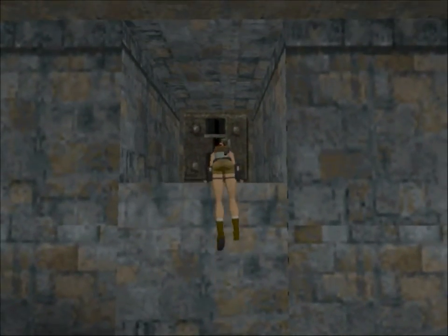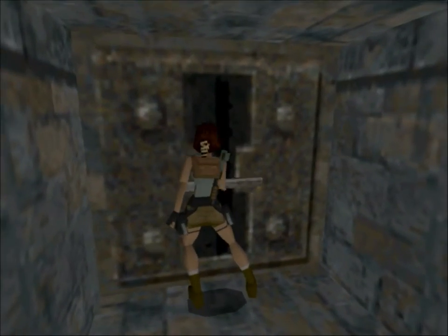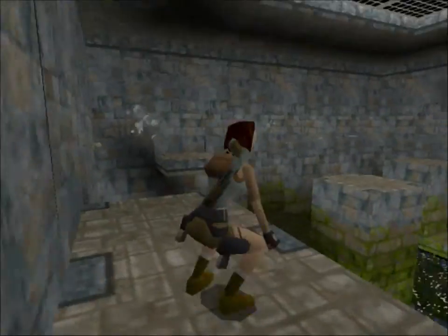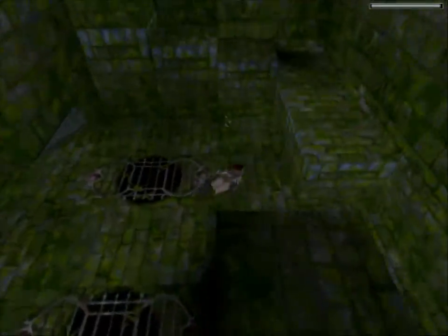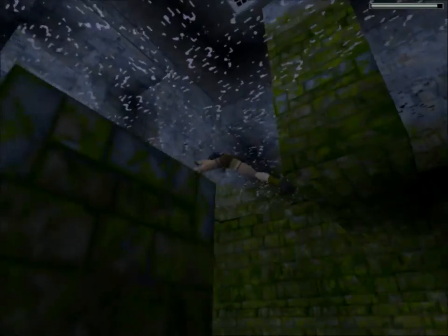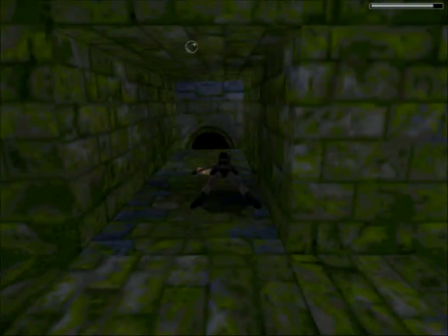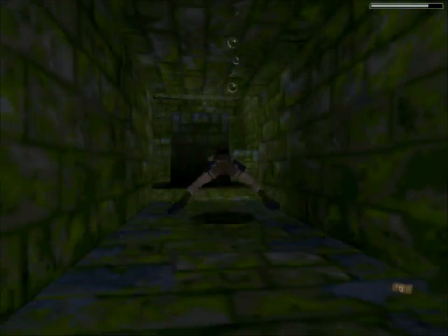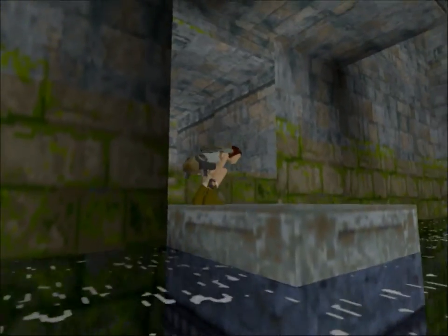We're going to raise the water level and by doing this we'll actually make the stone block float somehow. Not sure what it's made of, but apparently it's some magical stuff. There it is, all the way up there. Keep in mind that it actually reveals a small passage with a small health pack. It doesn't count as a secret, but I just thought I'd point it out.